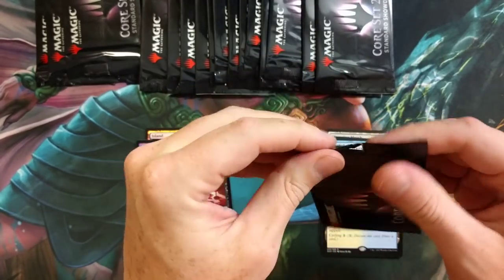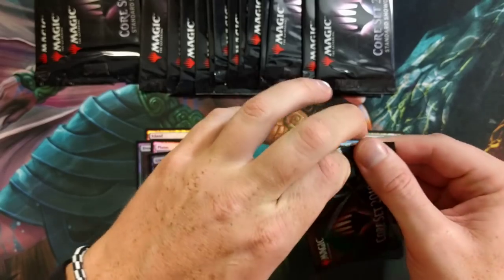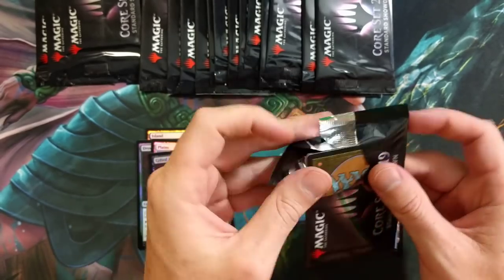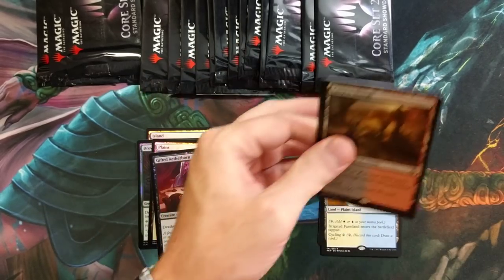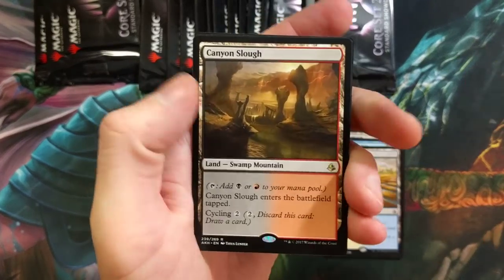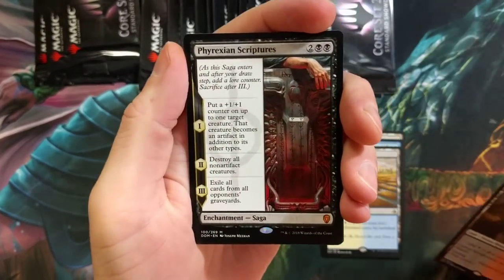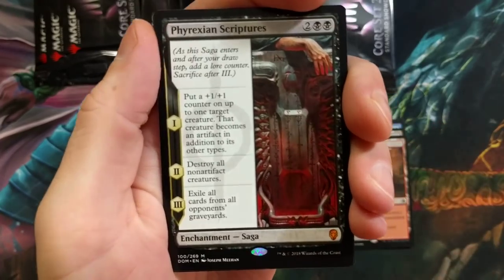Also, don't forget to check out the deck tech I just dropped — a new one on Elves. Make sure you go back and check that out, it's not too shabby. Canyon Slough — the dual lands! Is that a dual land every single one so far? That's nutty! Canyon Slough.